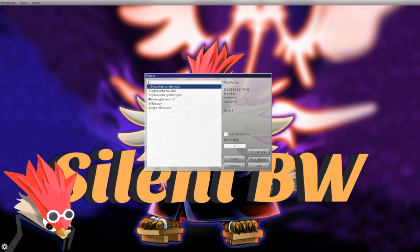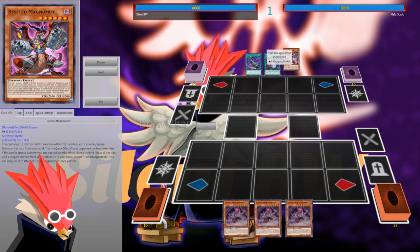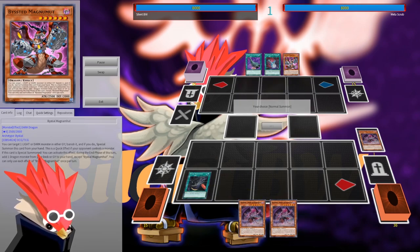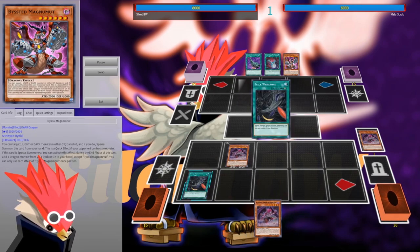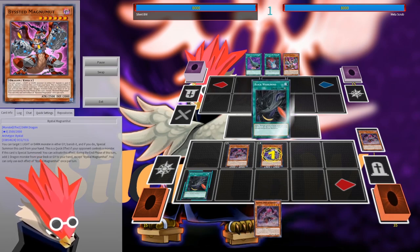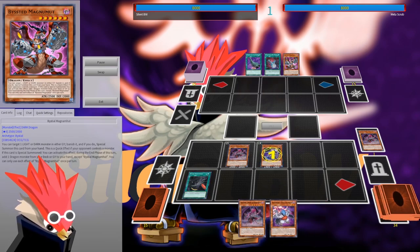In the first replay, our opponent has only one Bestial card. Essentially what you need is Simoon plus any Blackwing or Sudry, plus Shamal or Vada or Whirlwind — there are a lot of two-card combos you can start with.